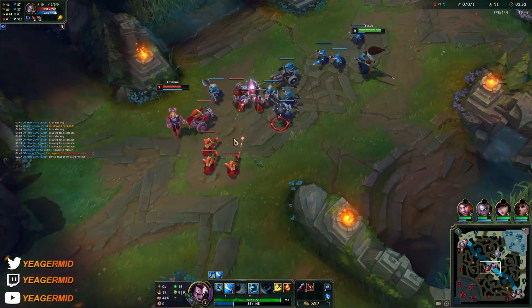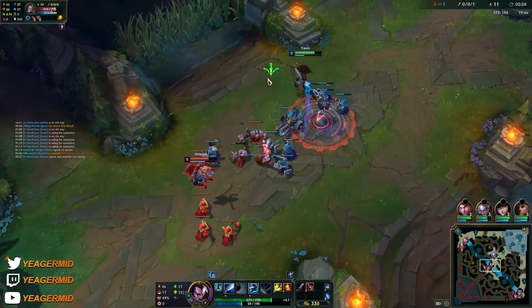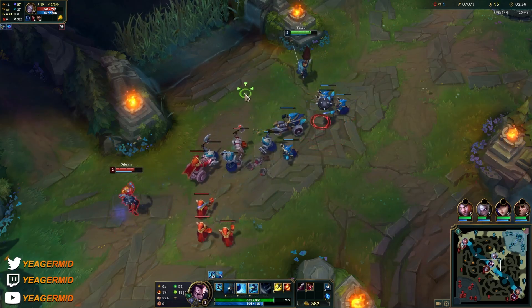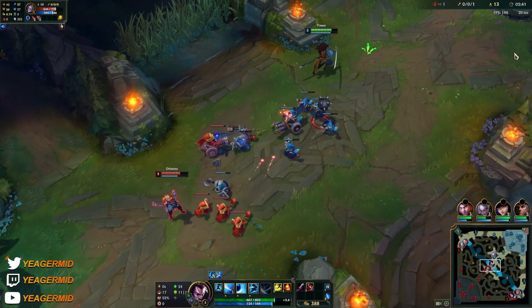We want to let her push in. If I keep pushing, I cannot engage. That's one big mistake a lot of lower-ranked Yasuo players make — they just keep pushing, and then you can't really do anything.